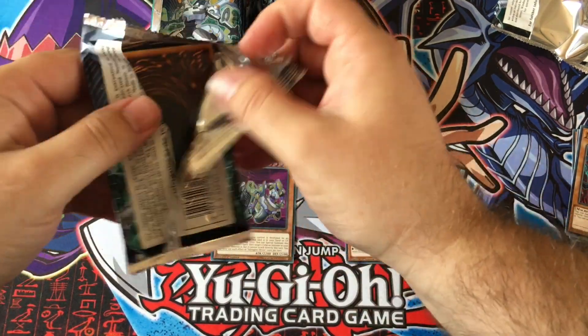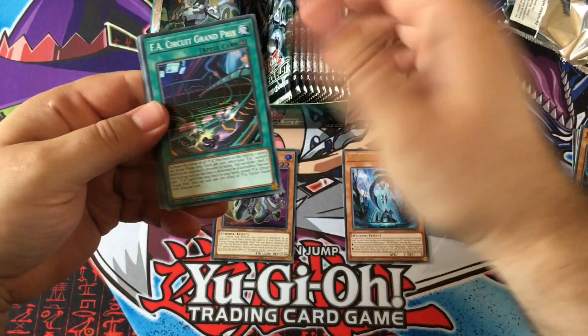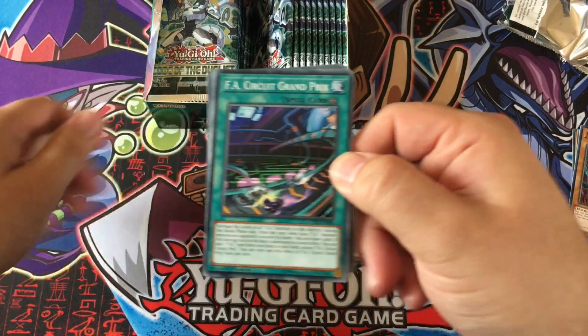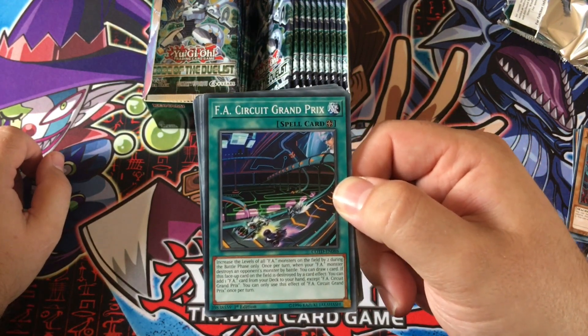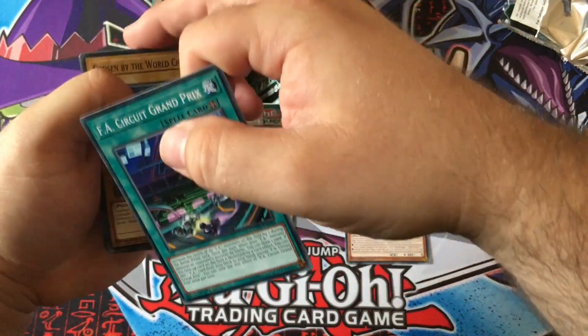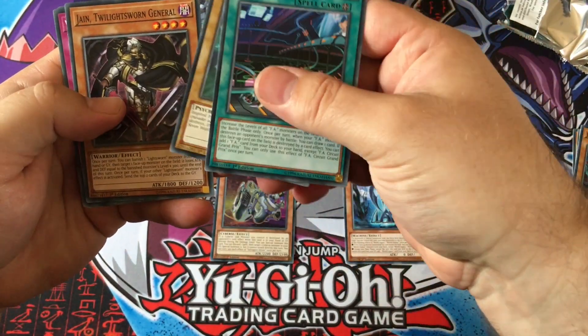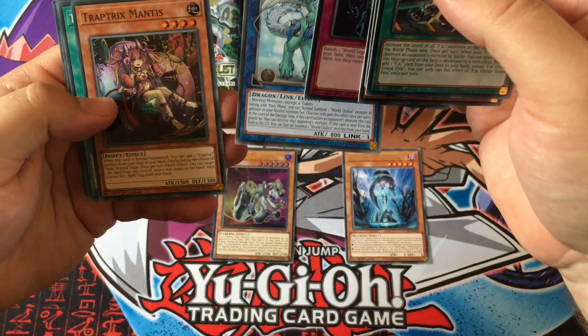Maybe if you get three other ultra Pulse Mines, maybe you'll be generous again. FAs — I had good fun playing with these. I've been doing a little playtesting. There's not a huge amount of support for them but they are fun. I'm interested in them as well. I like machine monsters pretty much, so FAs were very interesting to me. Imduk and Trap Trick, Mentis.